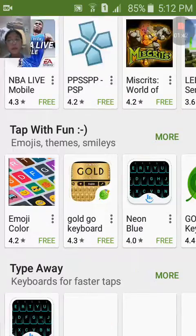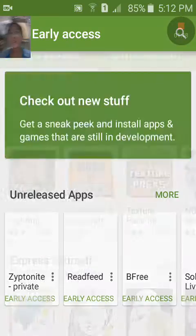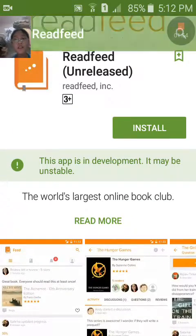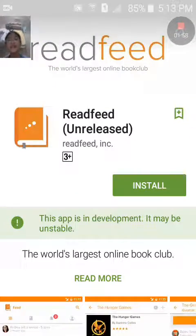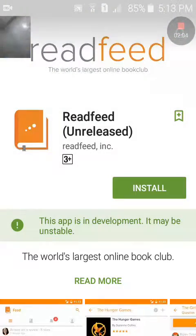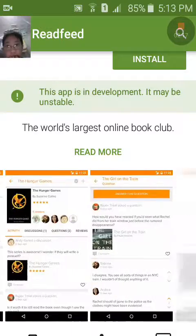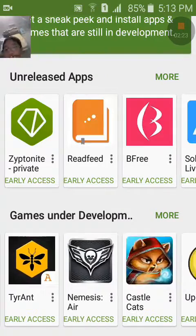Sometimes they don't release it to the public, so that's where you can find them. For example, this one's not released yet — it may be unstable or unreleased. It says 'unreleased.' Oh, it's just my cat.